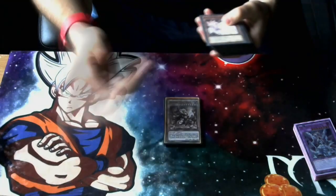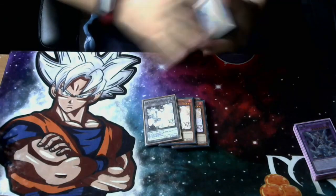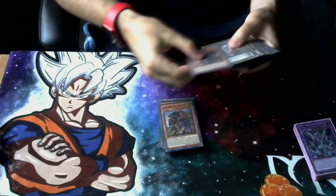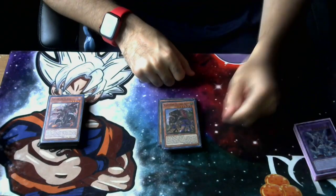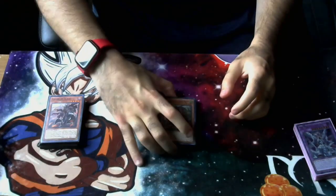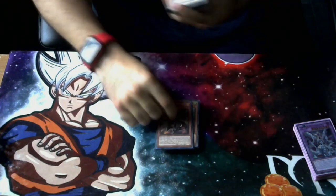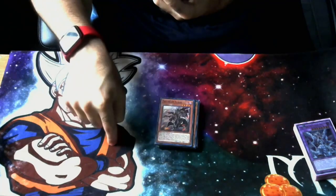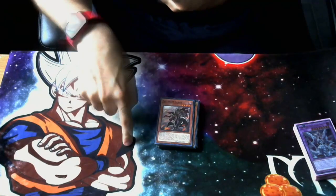We're playing three copies of Ash Blossom and Joyous Spring because it's Ash. We're also playing the Brave engine — three Enchantress and one Griffin Rider. Yeah, it's just so good you have to play it; I hope it gets hit on the banlist. Then we're playing one Fallen of Albaz because we're running a small Branded engine — you can summon this and fuse at the opponent's board, or go Branded Fusion to dump Albaz and Jewel to make Albion, and then make Mirrorjade off of that.